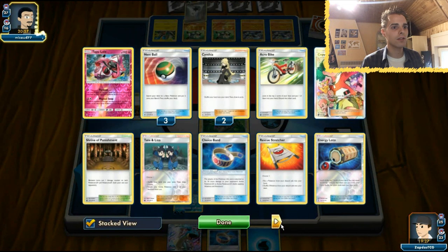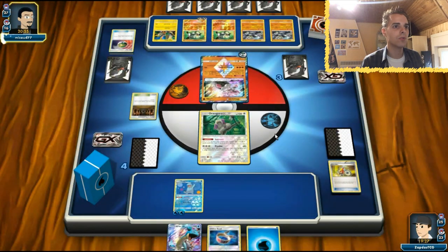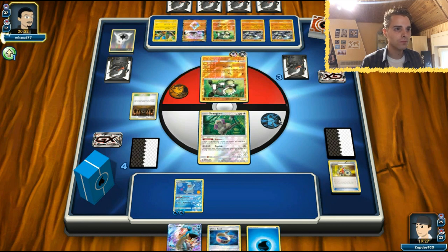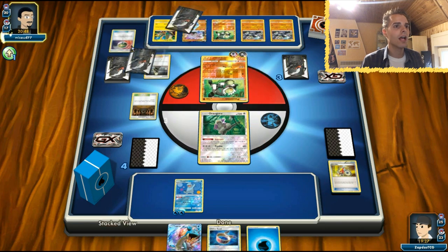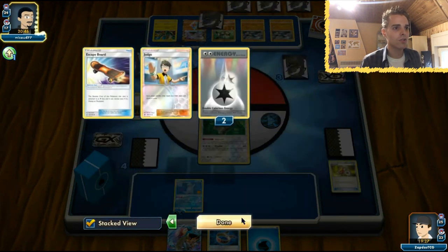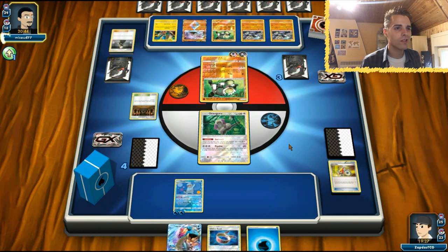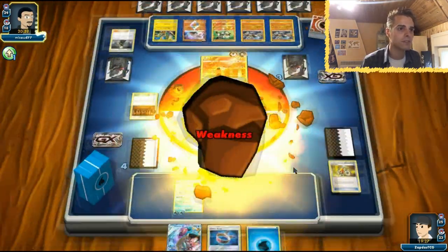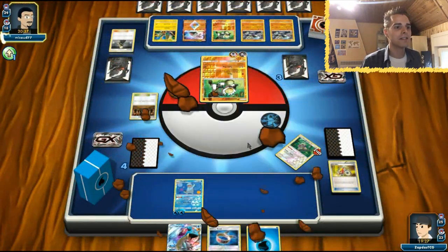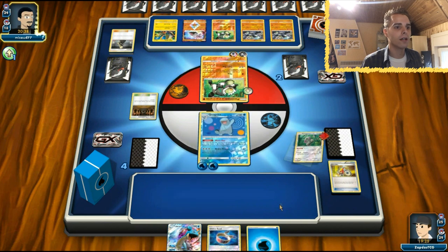Is he gonna get out of the active? DCE retreat - that could also work out, just get the damage rolling. We are gonna get destroyed here, another Cynthia. How many energies in this discard pile? Two DCEs. So as long as we don't fall behind in prize cards - actually if he doesn't fall behind we might be able to do some stuff. And there is our lone Quagsire.